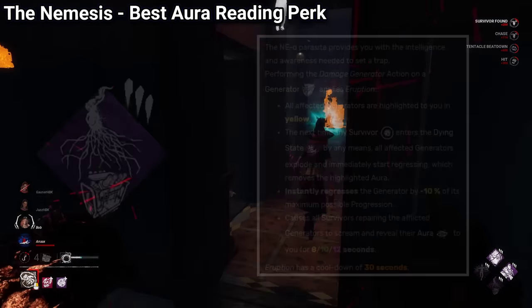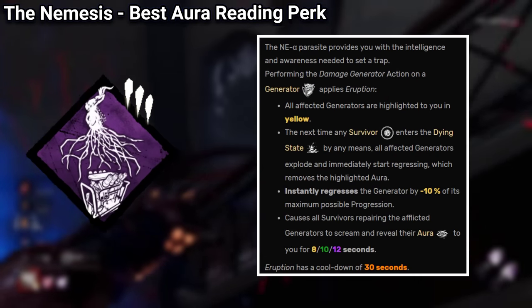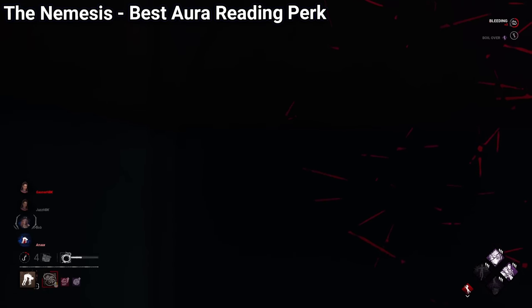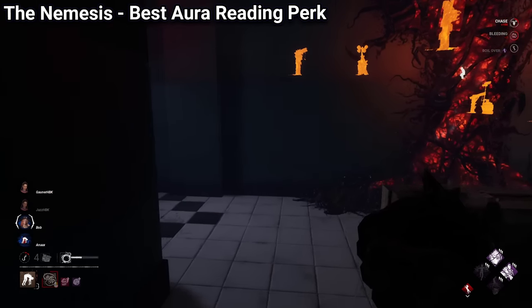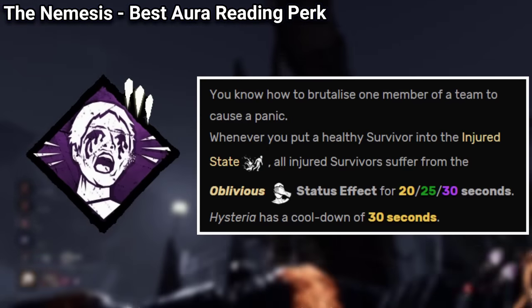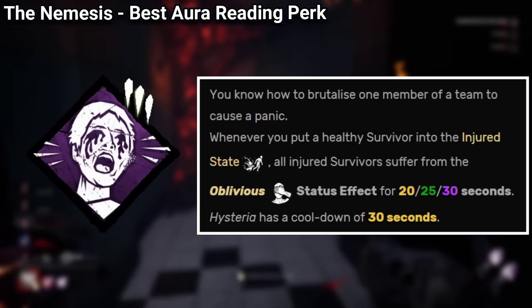Nemesis also has Eruption, which was a meta perk in the past, and even if it's nerfed now, it's not that bad. And it also combines really well with Lethal Pursuer. Nemesis' third perk is Hysteria, and outside of niche stealth builds, I do not recommend it.